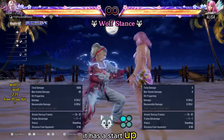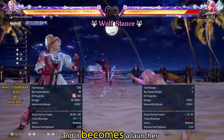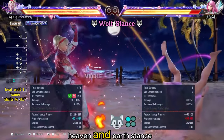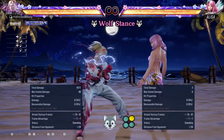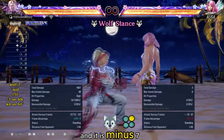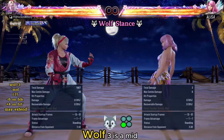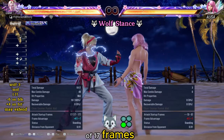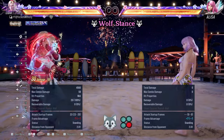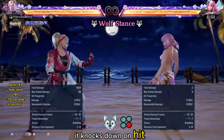Wolf 1 is a mid with a start-up of 22 frames — it knocks down on hit with a free follow-up. If you charge Wolf 1, its start-up is 36 frames and it becomes a launcher on hit. During heat, Wolf 1 on hit switches to Heaven and Earth's stance and ends heat mode. Wolf 2 is a mid with a start-up of 15 frames — it knocks down on hit and is minus 7 on block. Wolf 3 is a mid with a start-up of 17 frames — it is plus 4 on hit and minus 6 on block.